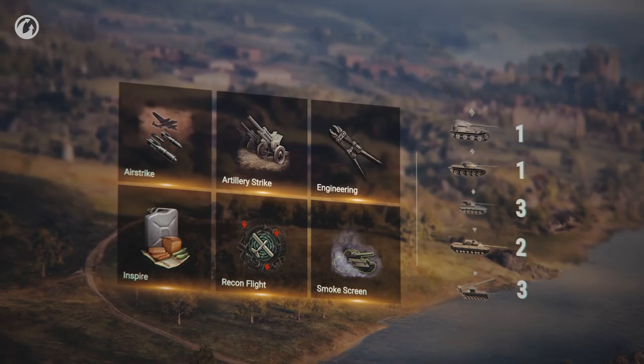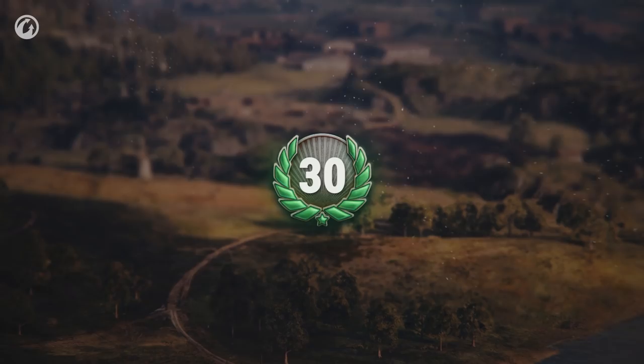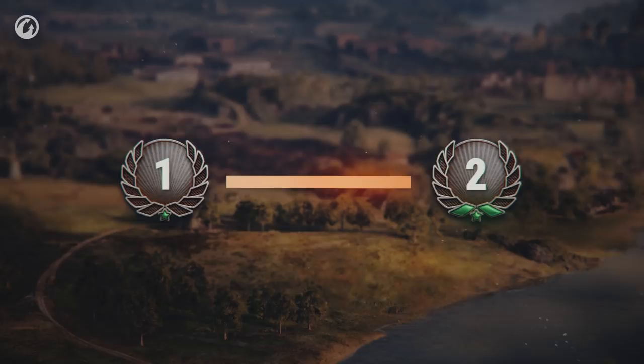Heavy and medium tanks have just a single slot, tank destroyers have two, and SPGs have three. Road to Victory comprises 30 tiers. Players start their progress from the first tier. To move to a new tier, players should accumulate a specific amount of Prestige. You can earn Prestige in Frontline.